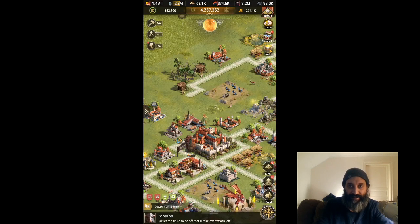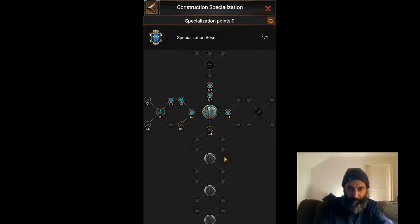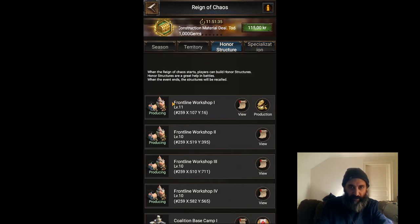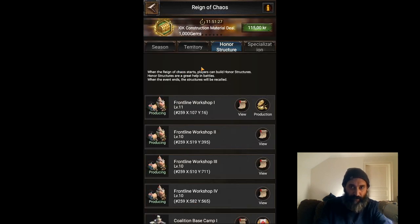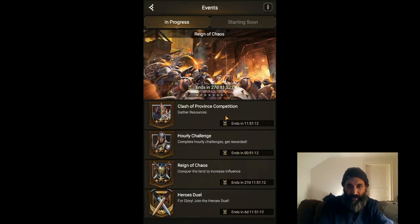Tip number three: for your speciality I suggest you always go construction first — the middle one — and always go left first. At the start of a Reign of Chaos season, you want to go processing fast: increase the amount you can process, increase processing speed, and get to the node that gives you an extra processing queue. In my frontline workshop production I have two queues, so I can process two things simultaneously. That is very helpful at the start. After that it's up to you, but I'd suggest maybe going for demolition power.